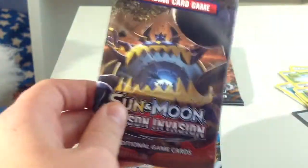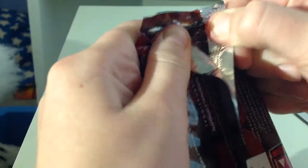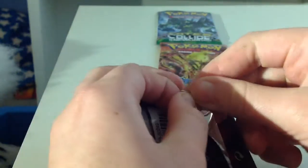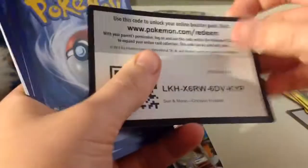Now on to the Sun and Moon Crimson Invasion pack. Already starting off with some good pulls, and already two packs I can't open. I do not like these packs now — the Sun and Moon, the new ones. There we go. I don't like them now, but can this turn it around, this opening?